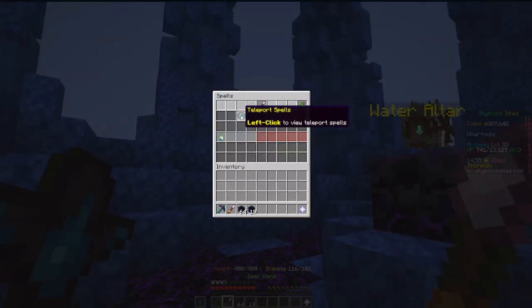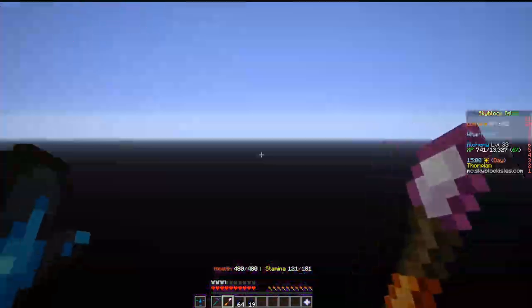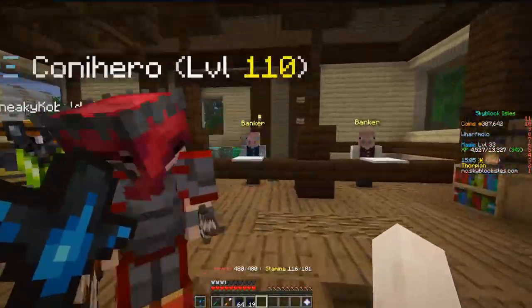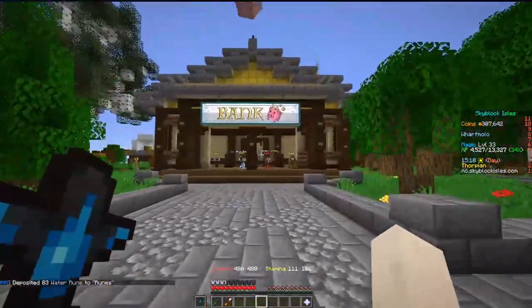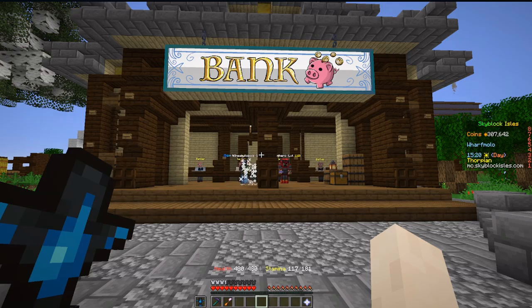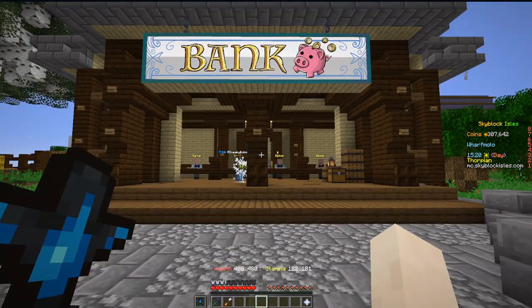I really wouldn't recommend farming any of the elemental gloves because it's really not worth your time in my opinion. The fastest way to level alchemy, I believe, is to craft water runes all the way to level 25, and then craft cosmic runes. Nonetheless, I'll go ahead and show you guys the rest of the altars currently in-game. Next up is fire.